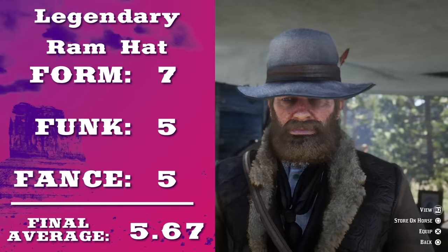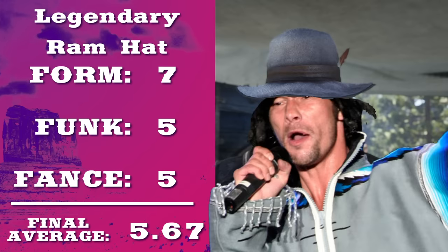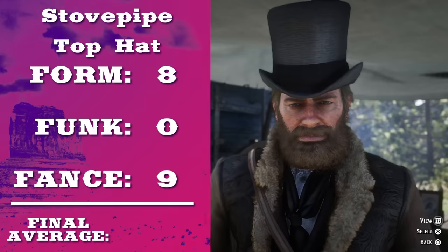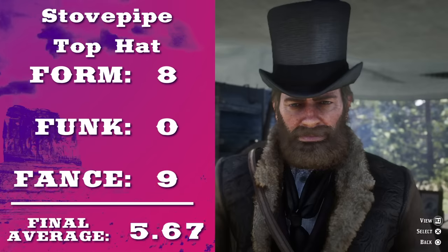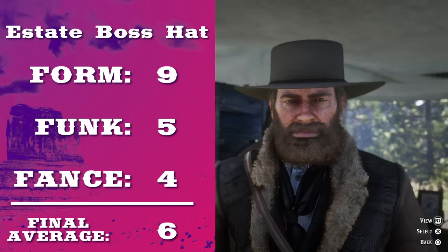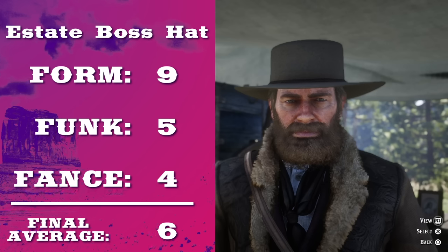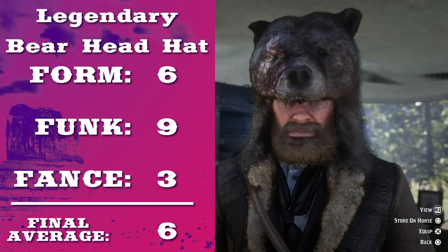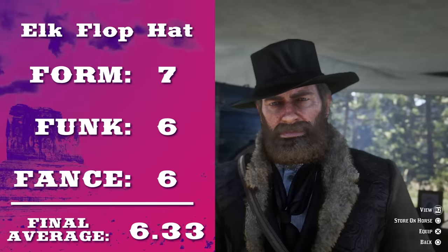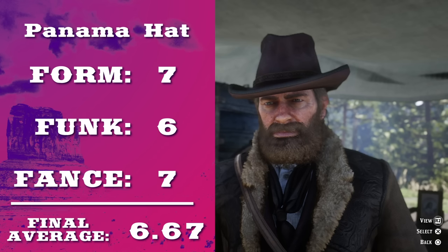Looks like we got a three-way tie here. I'm just gonna go ahead and put the legendary ram hat at the bottom because it looks like something you stole from Jamiroquai's basement. The rolled derby hat looks like a sexy devil could wear it, or someone at a steampunk convention. The stovepipe top hat has very little functional worth, but I have to stick with my criteria — it's really fancy and really well made. I gotta tip my hat to the stovepipe. That's a power play. Straight into another tie — the estate boss hat is a solid piece of work and about as exciting as its name suggests. The legendary bear hat is a bit rough around the edges and probably smells as good as it looks. The tipping point goes to the legendary bear head hat, because can you imagine someone tipping that at you? The elk flop hat — it's the embodiment of howdy partner. The Panama hat — it's as close as we've gotten to an archetypal cowboy hat.